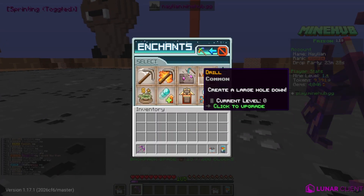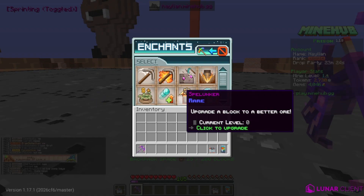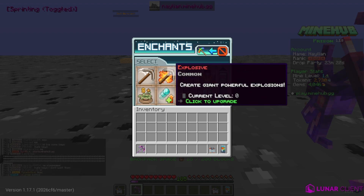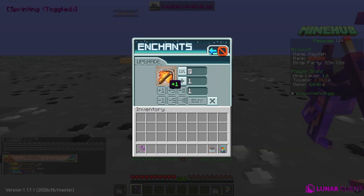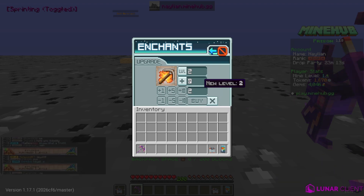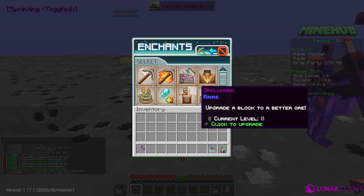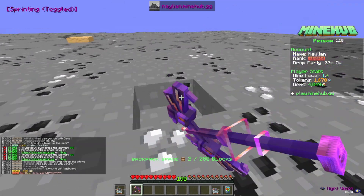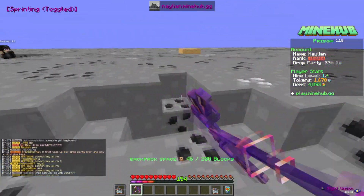Let's go ahead and do drill — we're only at level 227, adding 30 tokens. Then let's go to explosive — let's do one, two. And we can check the multiplier. There we go — now our pickaxe is a little bit decent.